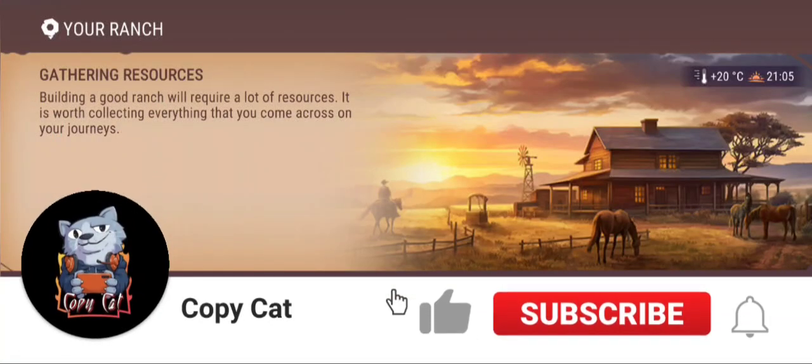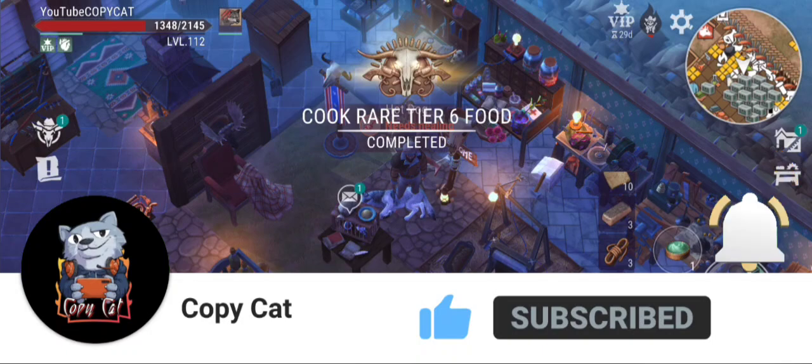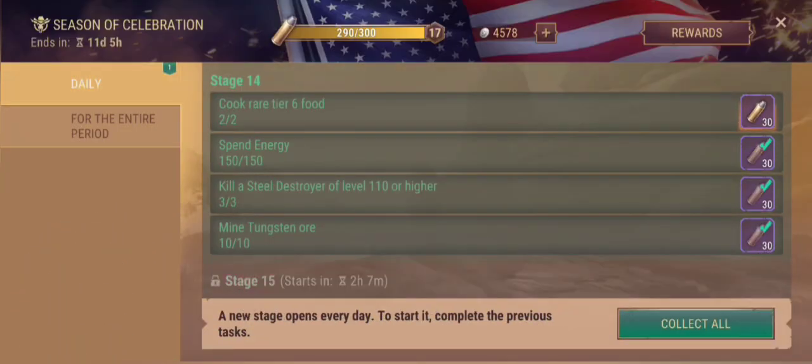Welcome back to Western Survival. In this video I'm going to show you this state right here. This is the daily one on stage 14 and you need to cook the rare dishes - six of them - and spend 150 energy. That's going to be easy, and then you're going to kill three of the destroyers.